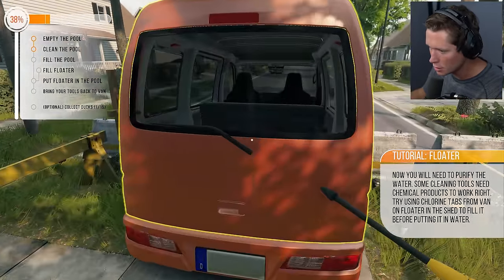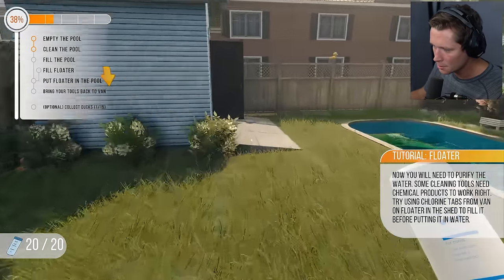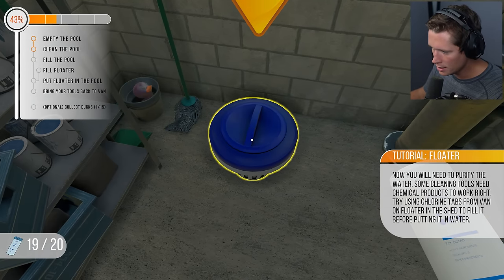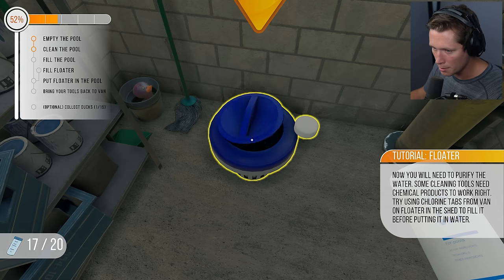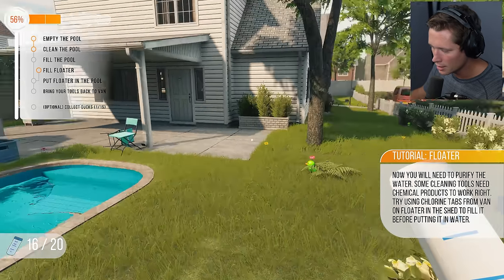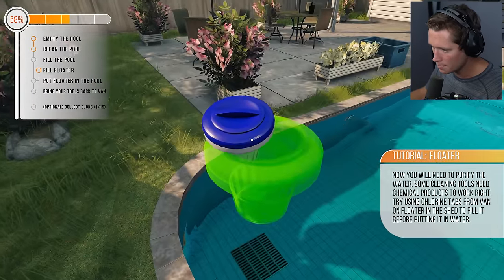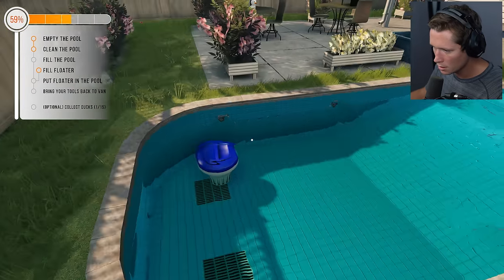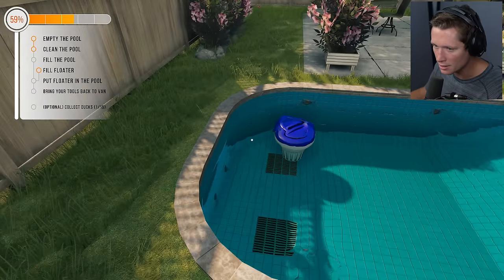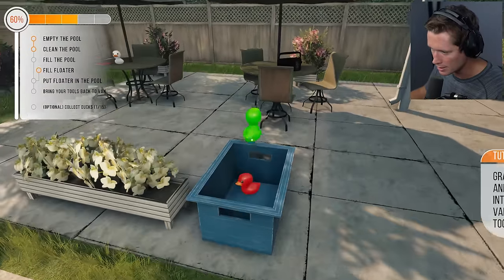We're going to put our pressure washer back, grab the chlorine tablets, and put them in the floater — looks like about four. Putting the chlorine tablets back in the van, grabbing the floater, and dropping it in the pool before it's done filling. Beautiful — it'll just float there. We need to fill the pool, put the floater in, and bring the tools back to the van. Almost done — just need to find the ducks.